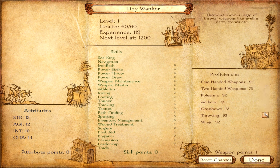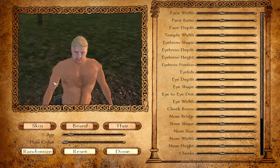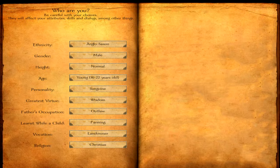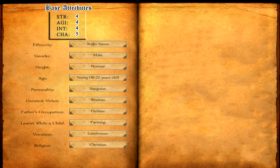I didn't invent these numbers — I just found them online and tested that source. I'll link the original post in the video description in case you want to check it out. First of all, you should know that certain choices will affect your starting attributes and others will affect your starting skills. Vocation and religion will have almost no impact. The base attributes are 4 in Strength, Agility, and Intelligence, and 5 in Charisma. Now let's have a look at the options.